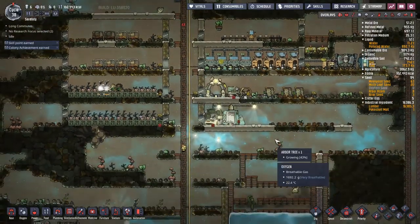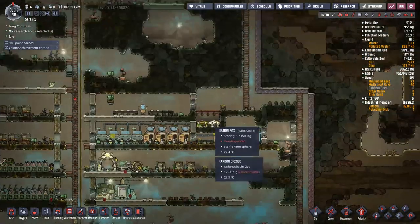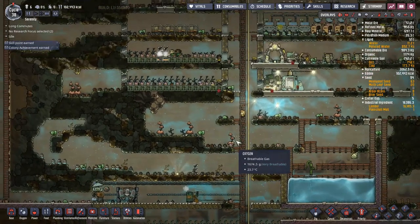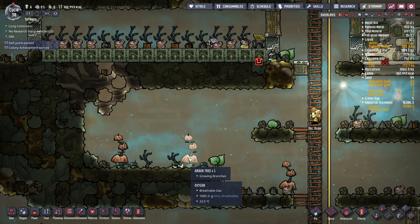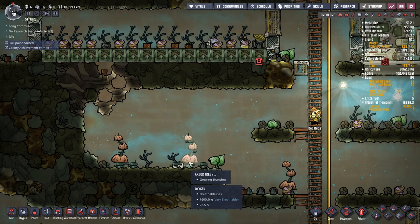Next up: several projects. First option is putting in ranches for hatches — I'd be expanding and digging out these areas and finding hatches. But what I want to do first is get up an arbor acorn farm. Arbor trees take 18 cycles to grow and give you the central trunk, then branches take about another 18 cycles. Importantly, a pip can rummage through an arbor tree to try to get a seed.